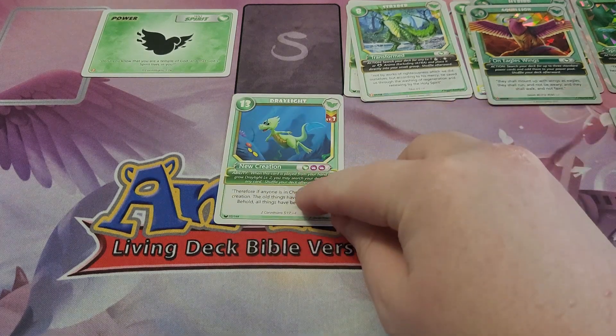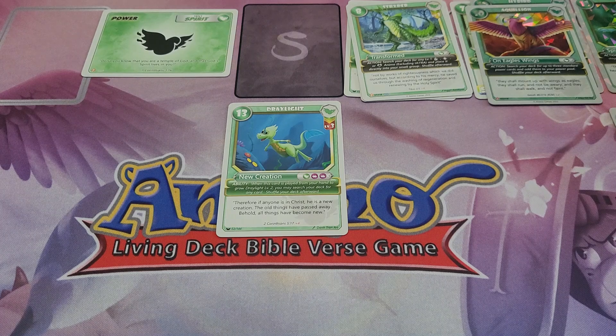Next up, we have Draylight Level 3 from Cross Trainers. He has the ability: when this card is played from your hand to grow Draylight Level 2, you may search your deck for any card, then shuffle your deck afterwards. So he's a really good support card, and he's also a 3 for 13, which makes him a win condition. If you combine this with the Fearless Draylight Level 2, you can — in the same turn — search the top 5, add 1 card to your hand, return the rest, then grow with Level 3 and search your deck for any card. So you get 2 cards off of 1 Growth Line.